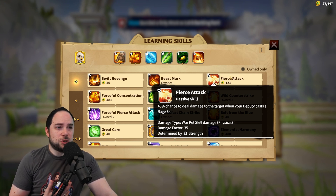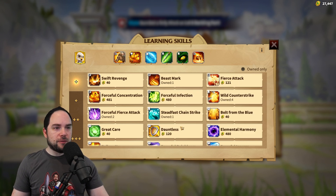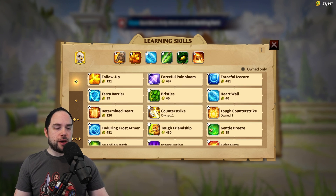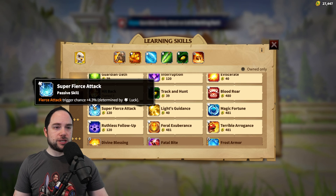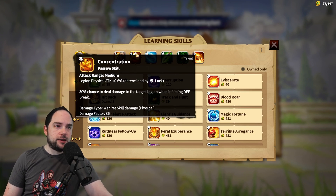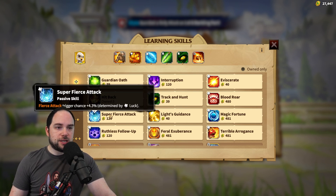My pet feels fine right now, but I do think Fierce Attack would make it better. And then there are ways to enhance that further — Super Fierce Attack gives you a higher trigger chance. That seems pretty good, especially on this pet where luck is going to be really high ideally. I think Super Fierce Attack would be a pretty good pickup.